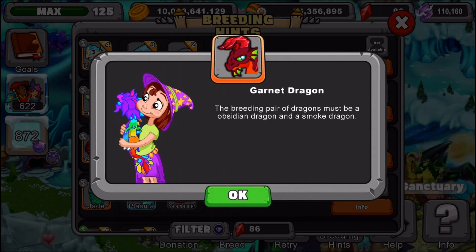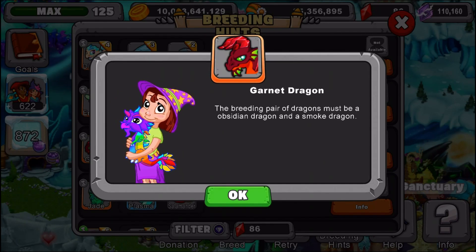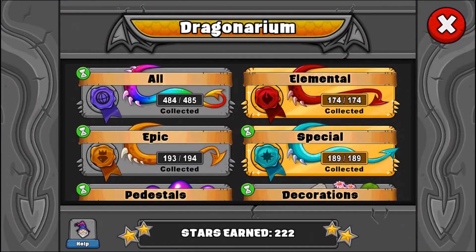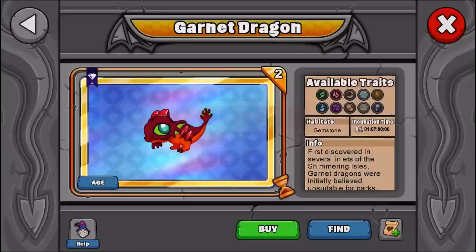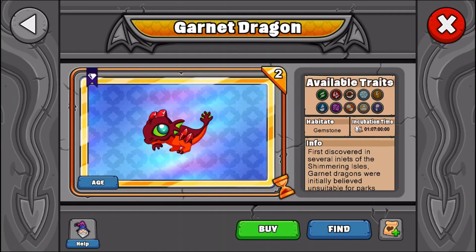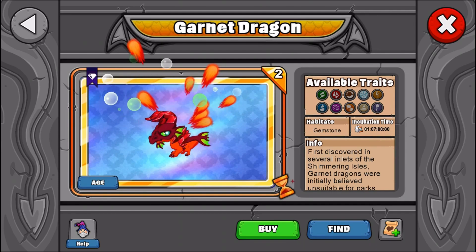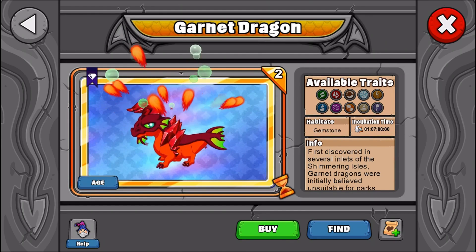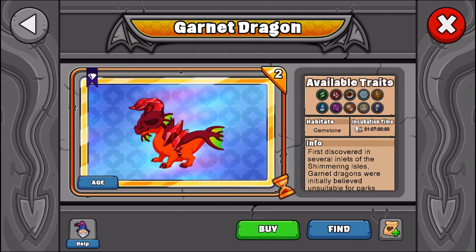Okay guys, so let's go show you the dragon. We're gonna go to the dragon area, we're gonna go to epics, we're gonna go to gemstones and we're gonna look at garnet. It has a one day seven hour incubation time, and this is its young form, its teen form, and finally its adult form — if I can click on it — there I go.